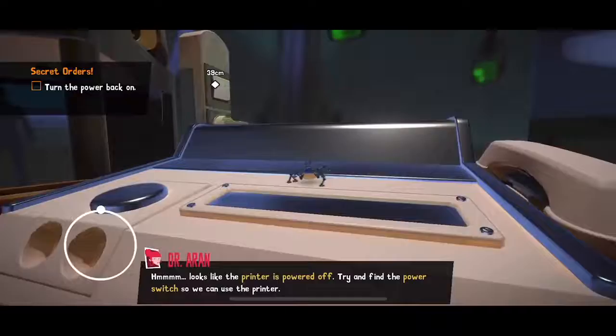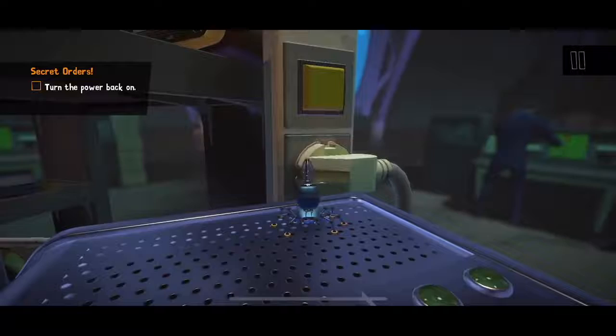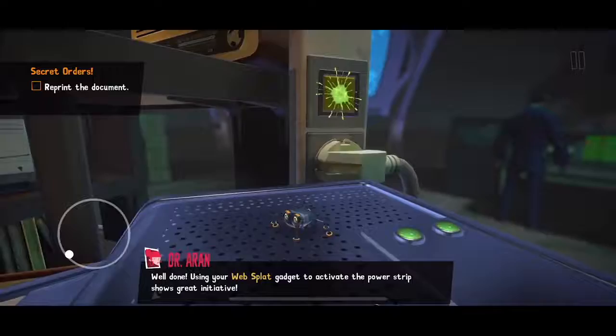You'll walk up to an object — in this case a power button — press and hold on the screen, and fire a splat gun to activate the button that you wouldn't otherwise be able to reach. So yes, even in a video game, we're solving technical problems by turning them off and on again. How lovely.